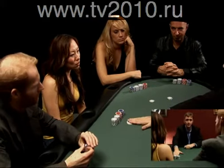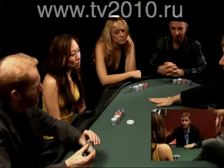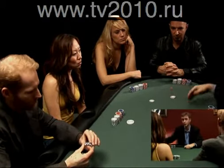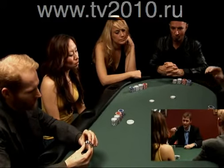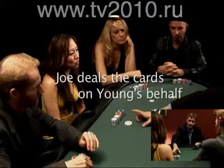Now, what we'll do is we'll deal the cards. So we have our dealer button, which rotates after every hand. We have our small blind, which is a forced bet to get action going. We have our big blind, which is the $2 bet. Now we will deal the hand.